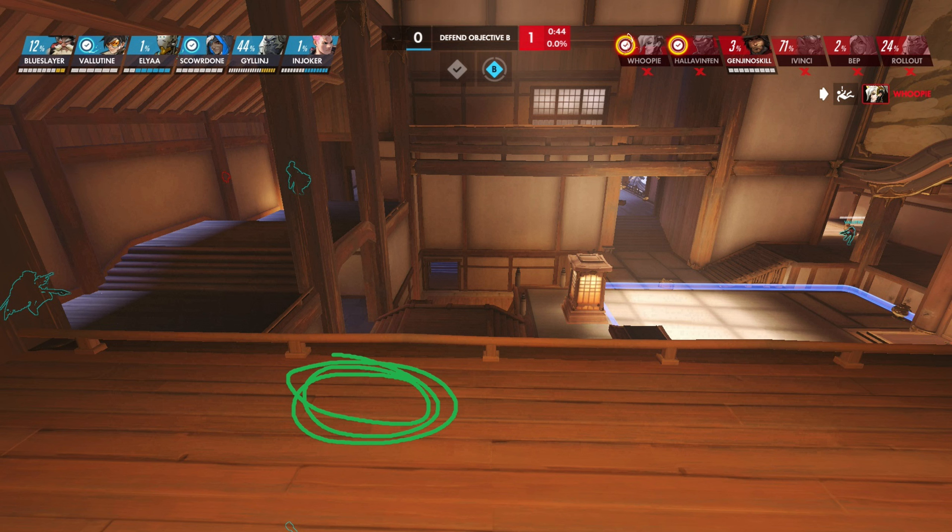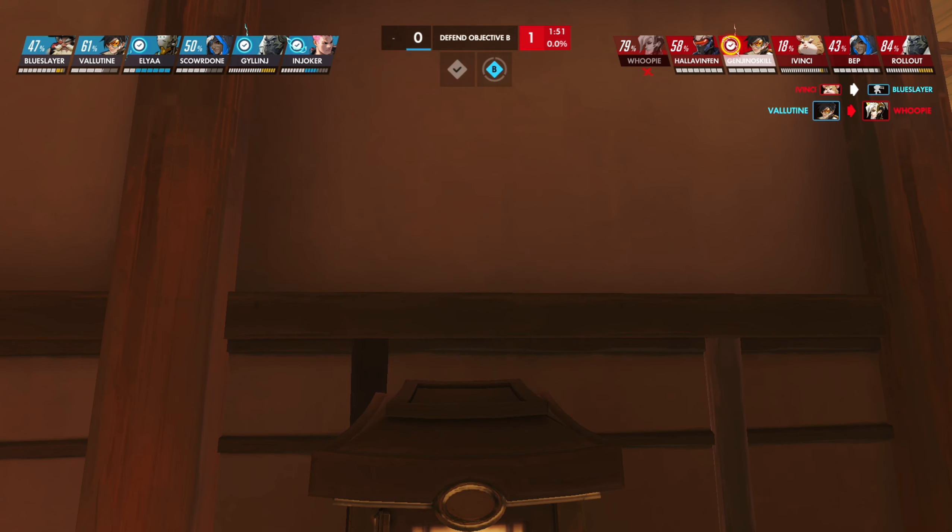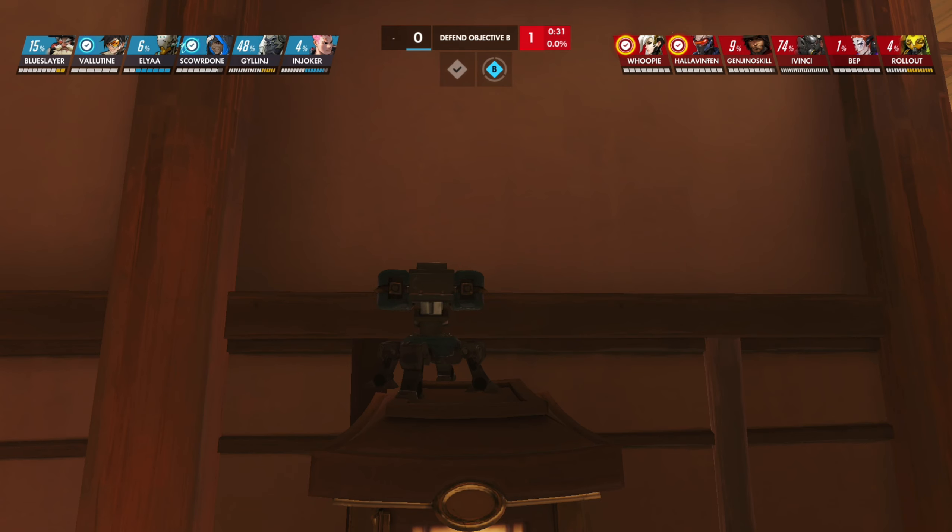But who are you protecting from the Tracer? Zen and Ana. So the turret should be positioned so that Zen and Ana are in sight. This task is better handled by another option — let this place be more dangerous, but this way the turret will be useful.